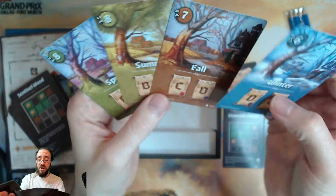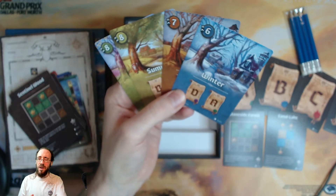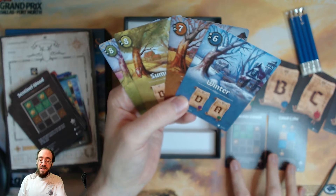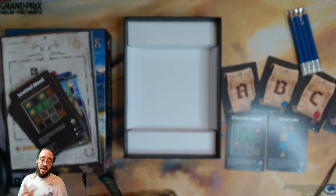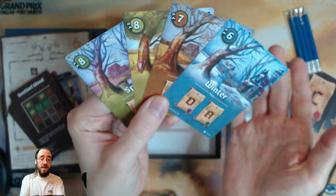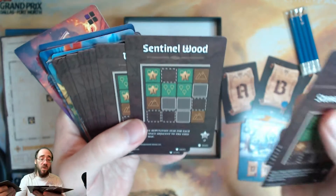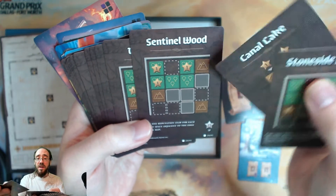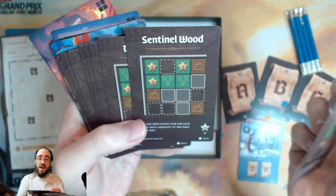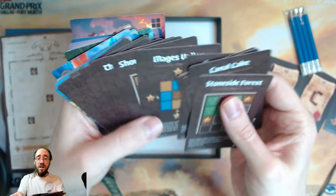That seems pretty interesting and should offer quite a bit of variety. There's an expansion, I think, or one coming out — I'm not sure — but it should be easy to add even more scoring. There are four in each of the four categories, so they're randomized and you put one out. Looking at these scoring cards: for example, 'earn one reputation star for each space adjacent to the edge of the map.'